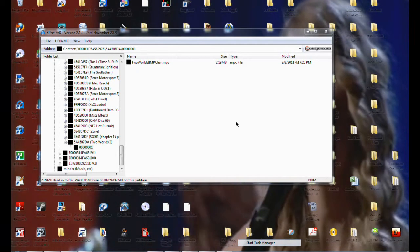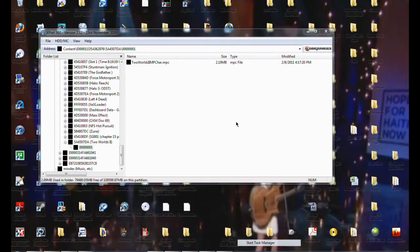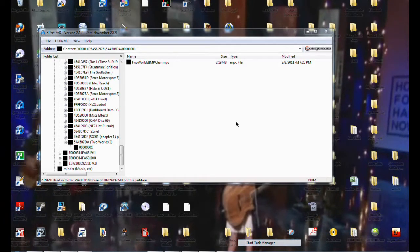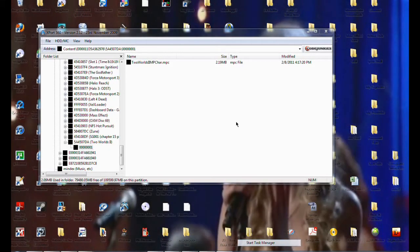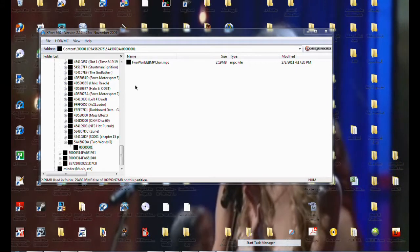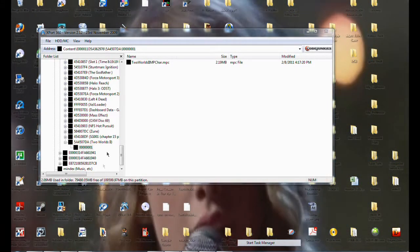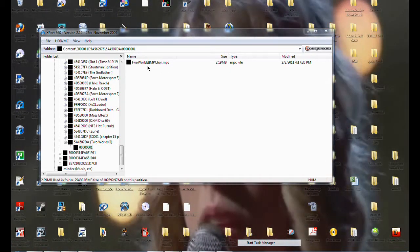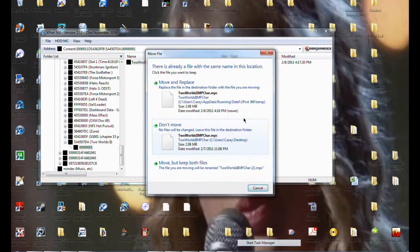Alright guys, so now we're on the PC. What we need to do is get our save off of your hard drive, USB, whatever you used — whatever you chose to transfer your save. I use X4360 with the transfer cable, you can use USB or whatever. What we're going to do is go to the Two Worlds 2 folder and get this file out for a multiplayer character. You're going to get this file out and just drag it to your desktop — that would be the best.